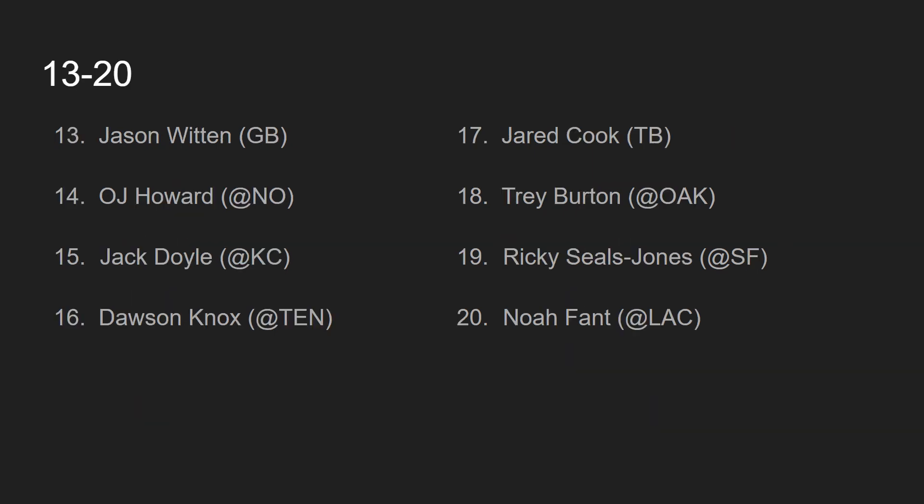At number 13 we have Jason Witten, the tight end in that same game, going up against the Packers. Dak Prescott seems to really like targeting Jason Witten — not just in the red zone. We saw it last week going towards midfield, passing the ball to Witten. Was that because Dak was playing scared against New Orleans? Maybe. But I think against Green Bay, Jason Witten will get enough work to justify the number 13 ranking.